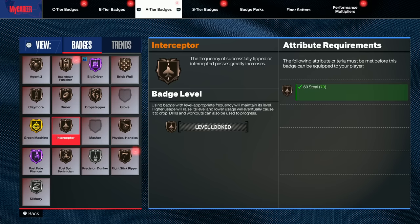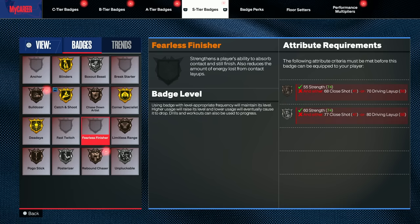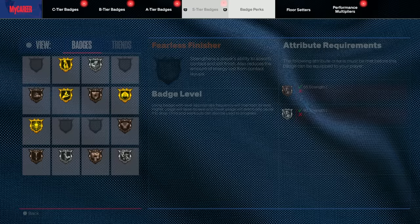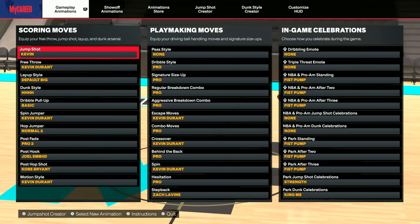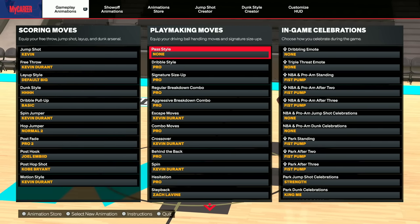We've got the interceptor badge and tons of gold badges — Catch and Shoot, Corner Specialist, Blinders, Limitless Range, all already on gold. So we're looking pretty OP. I'm going to show you all the animations I'm rocking with currently.